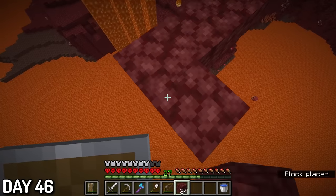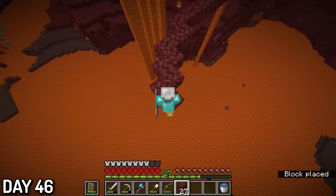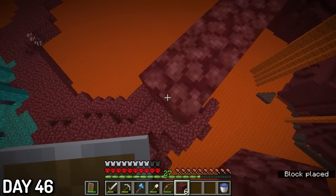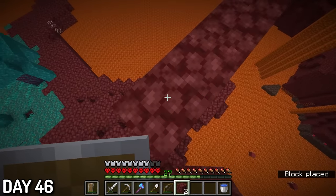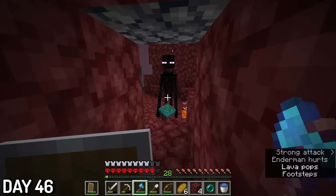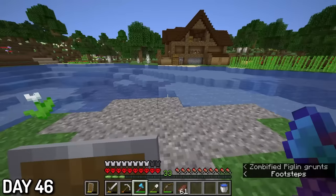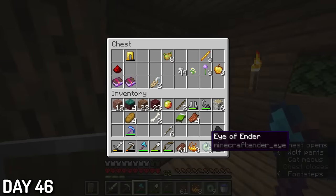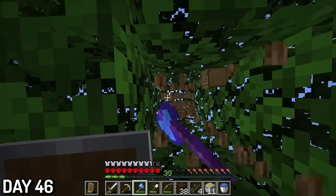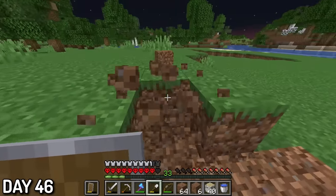I also wanted to get some more enderpearls to make eyes of ender, since I wanted to slay the dragon very soon. Also, my pinky finger almost fell off while bridging over this lava pool, because I was terrified I was going to fall in the lava. But by using some sneaky hiding tactics, I managed to get 8 pearls in total from the warped forest nearby. And since I already had some blaze rods, I made a total of 9 eyes of ender. The rest of the day, I excavated a new area near my home for reasons you'll see later.